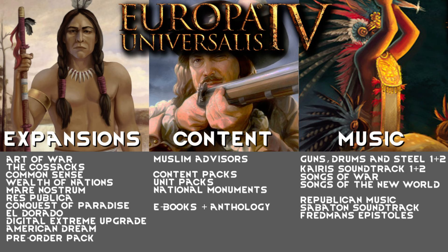So that's the expansions: the first six are the most important ones, and then the bottom five depend on what you want to do — but all the expansions are nice to have. Moving to the content: you have content packs, unit packs, national monuments, e-books and anthology, and Muslim Advisor portraits. I put the Muslim Advisor portraits at the top because they're quite a nice addition to the game. All this content is very much not needed at all, but having different, appropriate-looking people when you're playing those nations is very nice.